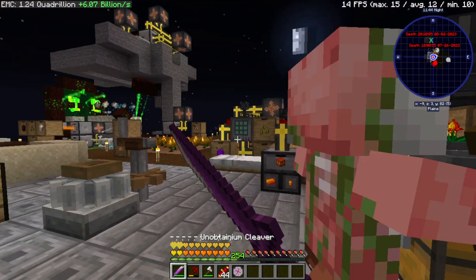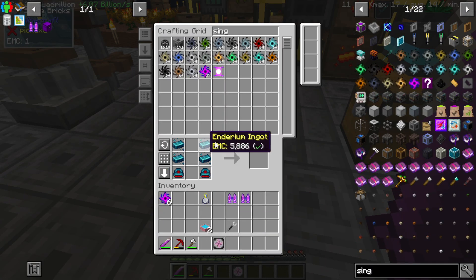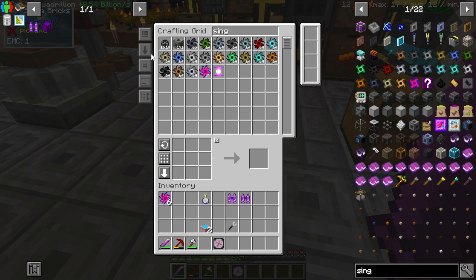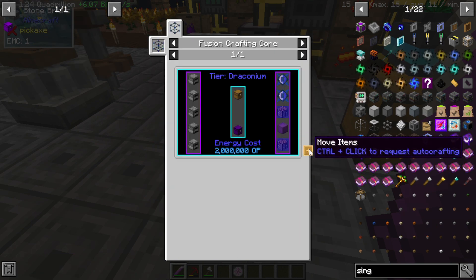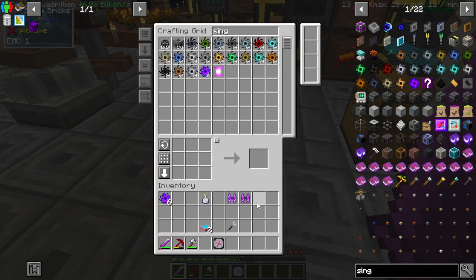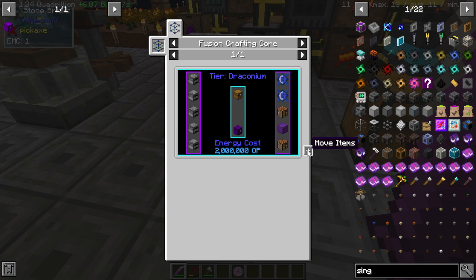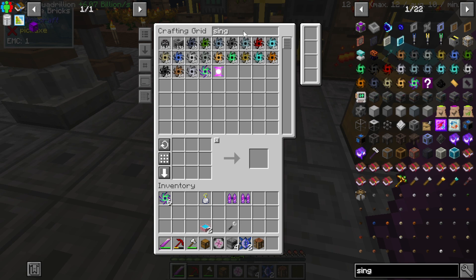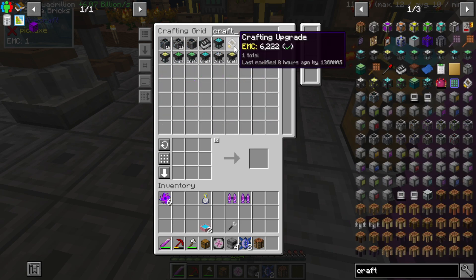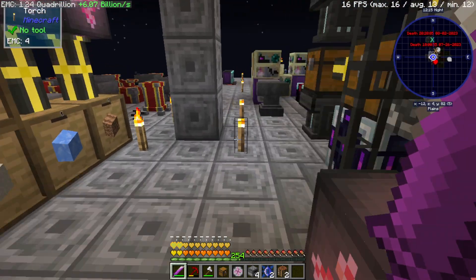Now I just need to get the Draconian Chest. That is going to be... I need another crafting table — I don't know why it only gave me the one. Yeah, that should work.